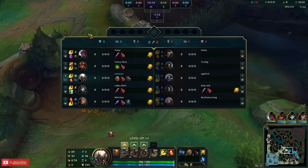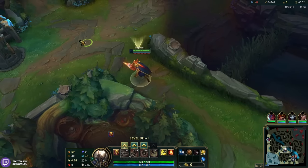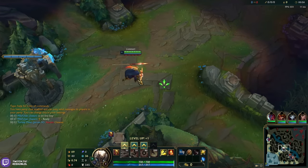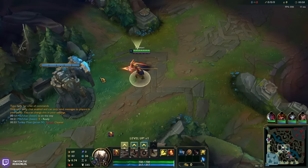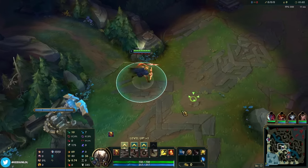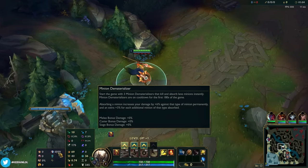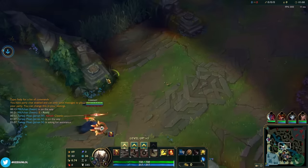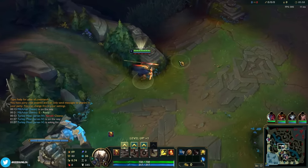We're in an Emerald game and we're in the Xerath matchup. Xerath does slightly counter Pantheon — he's one of those control mages that completely outranges you. The way I play into control mages is taking Inspiration secondary and going Minion Dematerializer. What you want to do is have two on the melee and one on the ranged, and you play for wave clear and you win through macro and roaming.